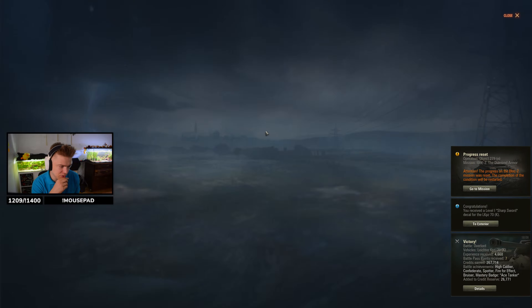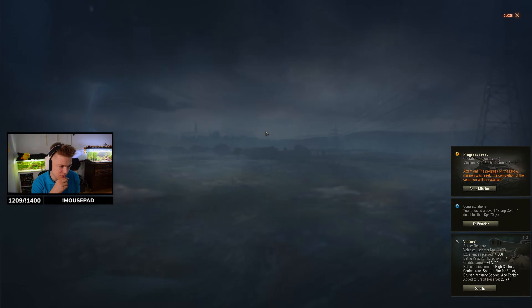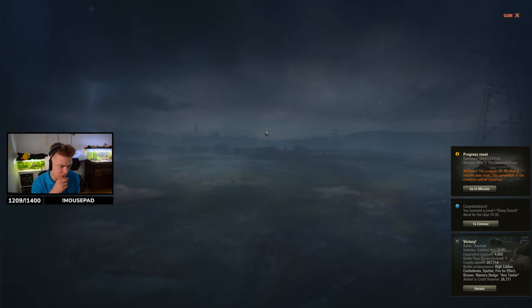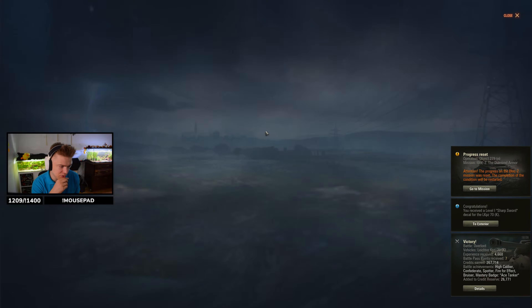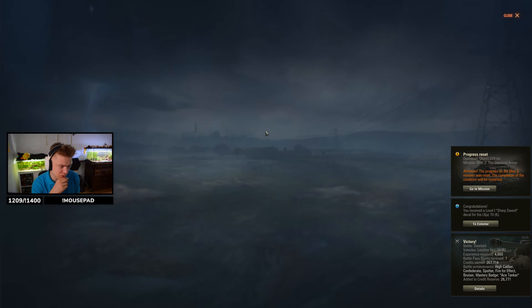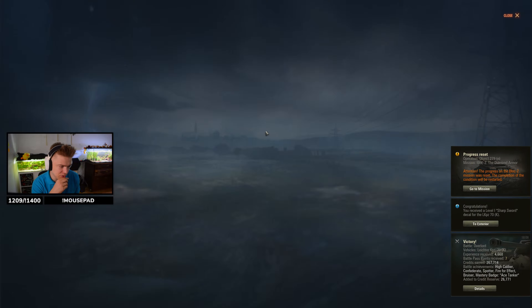Alpha damage is 240 with a seven-second reload — not that bad. We're probably going to have to carry more HE rounds and a little bit less AP. You have your clip ready. The HEAT rounds are absolutely amazing — this is the same penetration as on RU251, and with RU251 if you know what you're doing, you can pen everything basically.